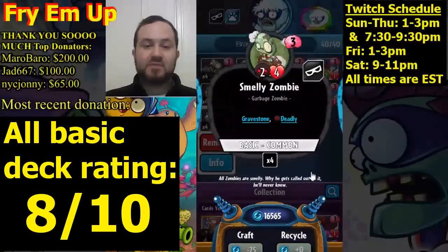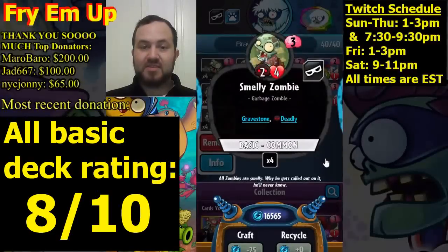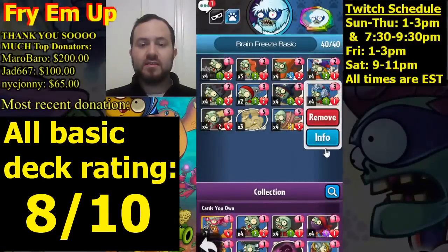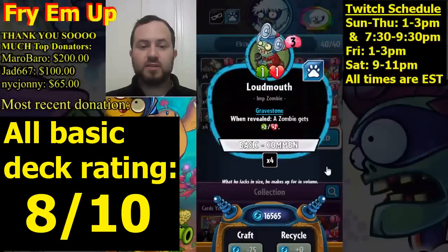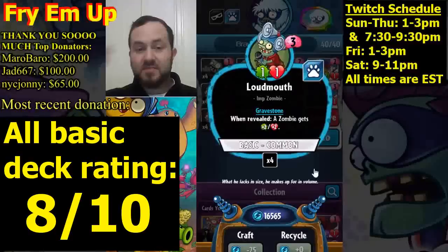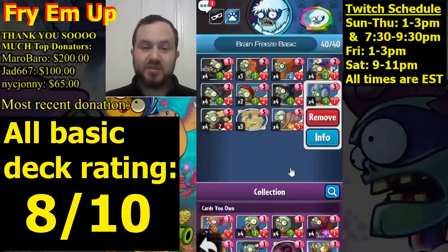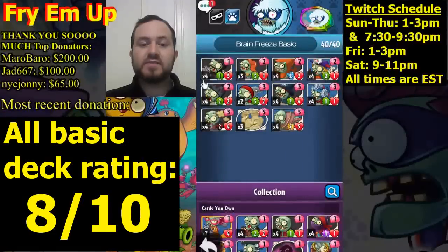On turn three we have good options. First, the classic Smelly Zombie — a two-four with deadly, good for removing your opponent's creatures and great stats for a three-drop. If buffed by Headstone Carver it becomes a three-five deadly, which is amazing for a three-cost minion. We also have Loudmouth, which starts as a one-one and gives any zombie, including itself, plus two-two. So theoretically it could become a four-four if buffed by Headstone Carver — really amazing.